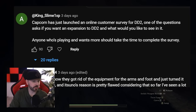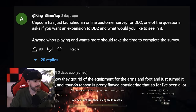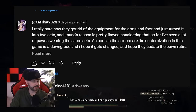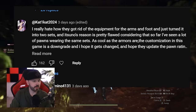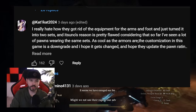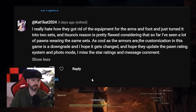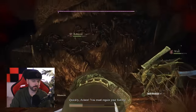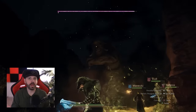King Slime mentioned Capcom launched an online customer survey — which is what we talked about today, about an expansion — and he's encouraging everyone to go take it. Cat Cat comments on how they got rid of individual equipment slots for arms and feet and turned it into two sets. The armor customization in this game is a downgrade, and many pawns end up wearing the same sets. They hope it gets changed, and also hope they update the pawn rating system and photo mode — missing the star ratings and message comments.